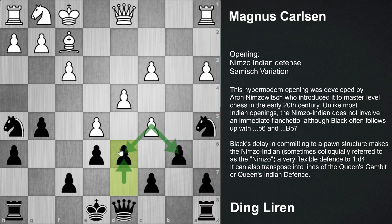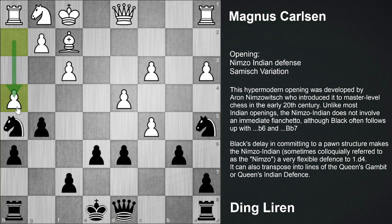Which pawn are you going to take? Immediately hitting in the center. e takes d6 was played, c takes d6 was played, and h4. Now it is time to open this kingside. As black is not going to castle, and white is not going to castle either. Here g takes h4 was played, which was actually a mistake - I would say a blunder.